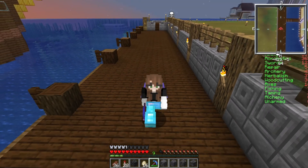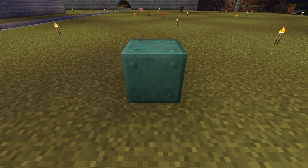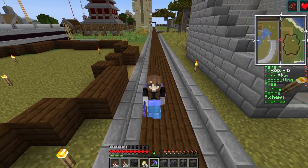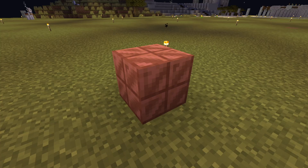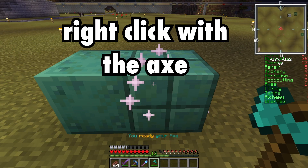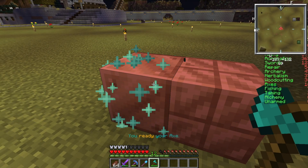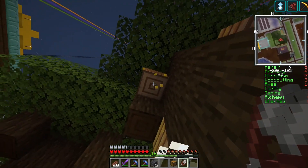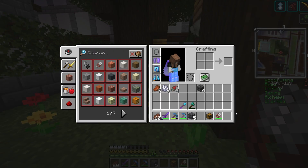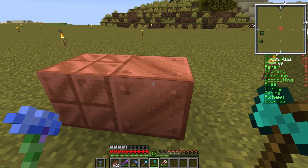Why do you need so much copper? Because you're going to be building with this new block. The unique feature of copper is that it can oxidize over time, changing its appearance. A block of cut copper has four stages of oxidation, including its original state, which are in order: cut copper, exposed copper, weathered copper, and oxidized copper. Each one has a slightly different appearance. With the use of an axe, you can polish your copper back one stage of oxidation — just keep hitting that block with your axe if you want to revert it further. You can also use honeycomb obtained by shearing your beehives to wax copper and lock it in at whatever stage of oxidation you prefer. Just like polishing, you can remove the waxed variant by using your axe.